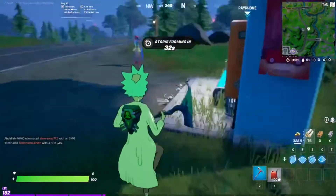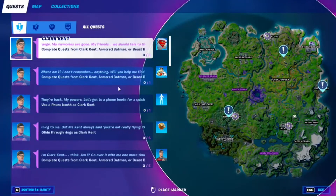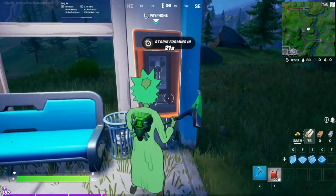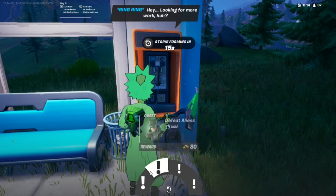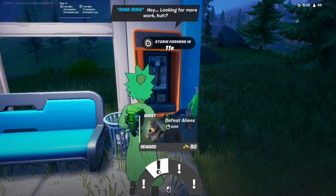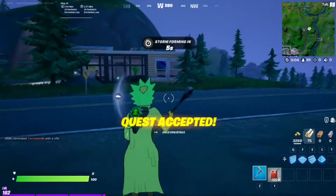As of right now, the NPCs for the Unlock Superman challenges are not spawning — there's a trouble issue with them spawning in the game. So the only way to do them now is to go up to a payphone and accept quests from any of the three characters: Superman, Batman, and Beast Boy. Here's a quest from Batman — we have to defeat aliens. It's just one alien, so that's not that hard.